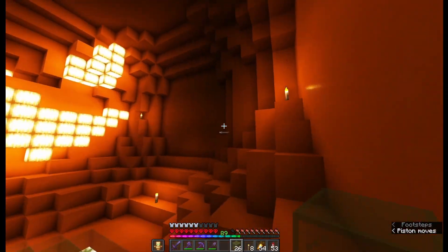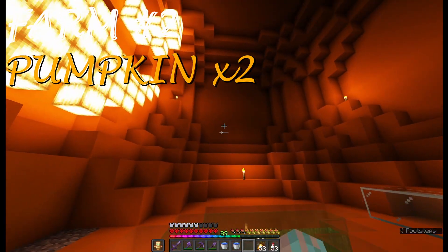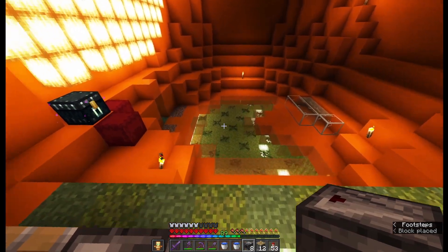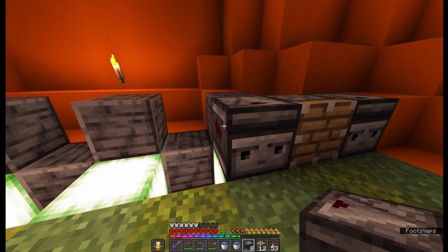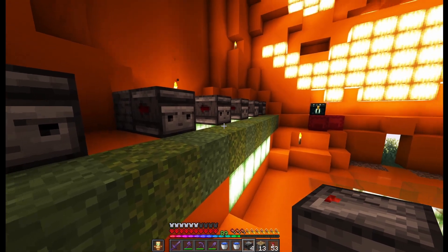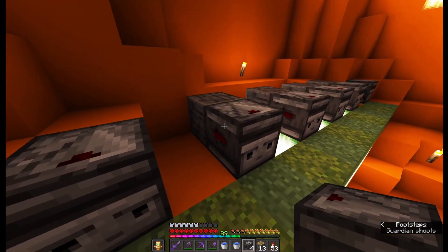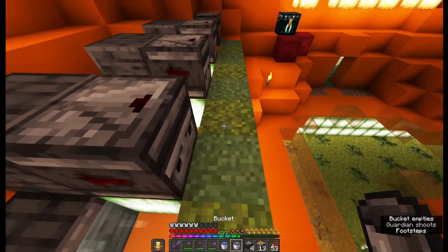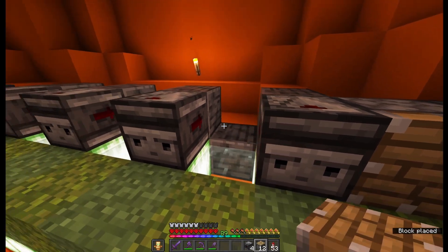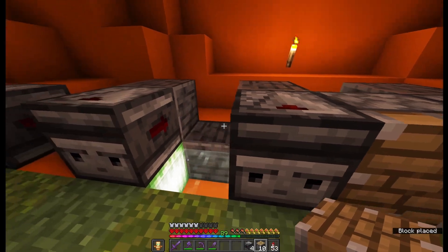So now inside the pumpkin I will build two pumpkin farms on the two sides of the walls for double production. And the design is very, very simple. You have a line of observers and pistons lined up just like that. There is a light source under the observer and they will observe the block where the pumpkin grows. Also you will need to place water under the pistons. You don't need to put it in every single block — every second would be fine as well. It just should be maximum 4 blocks from the pumpkin stem.